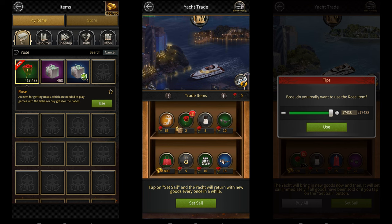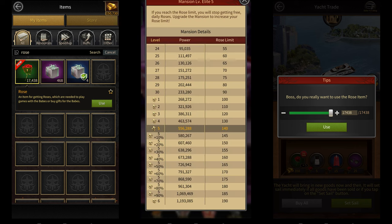The first way of getting roses is obviously the free roses that you get every single day from the game. You get 9 free roses every single day. The only condition to get these free roses is that the number of roses you have should be lower than the rose limit of your mansion. So for me at mansion 26, my rose limit is 65 roses. So if I have 65 or more roses already, then I won't be able to get these 9 daily free roses.